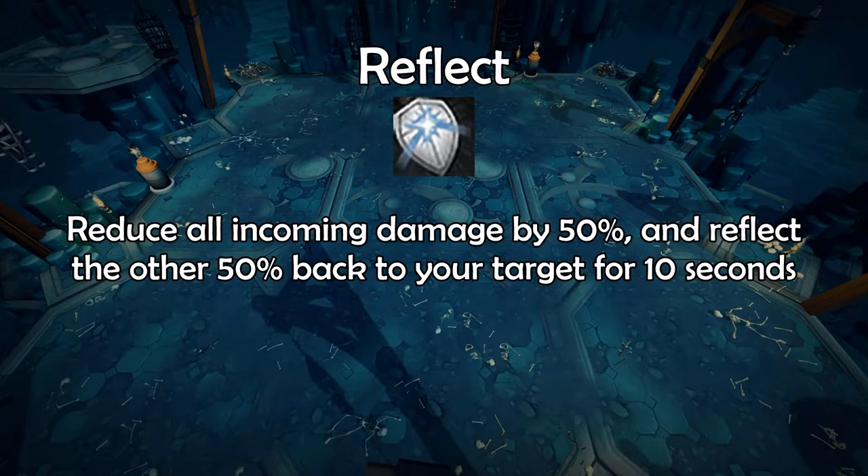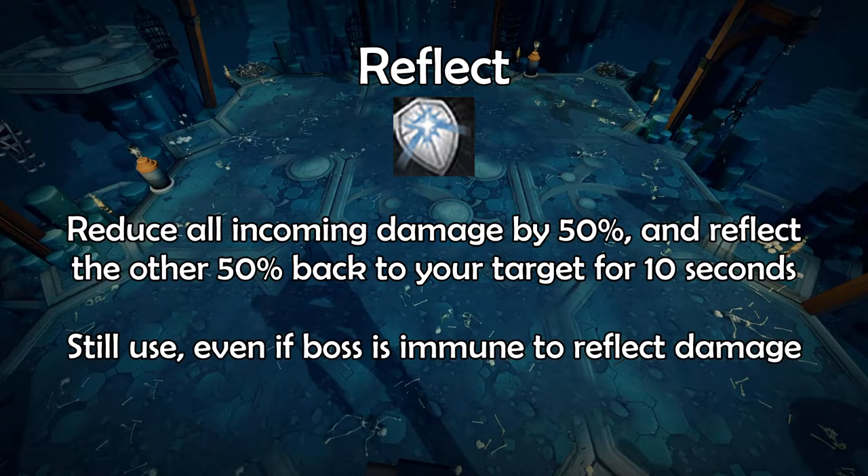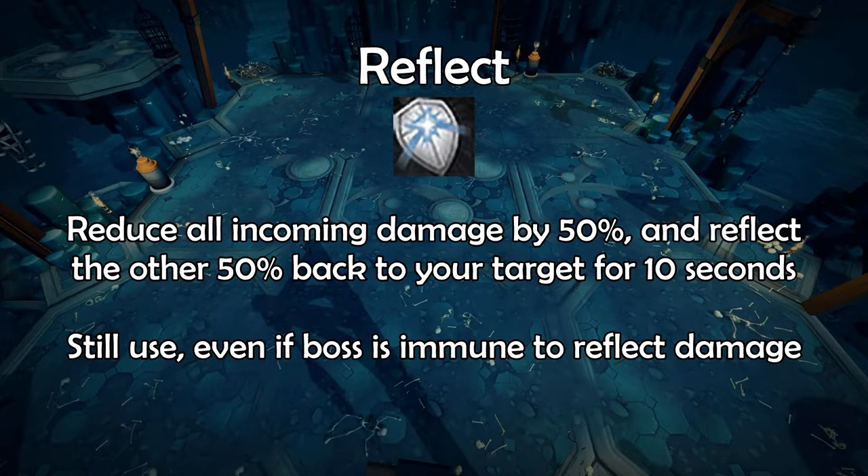Reflect will reduce all damage by 50% and reflect the other 50% damage back to your target for 10 seconds. This should still be used even if the boss can't take reflected damage, since it will give you the 50% damage reduction.